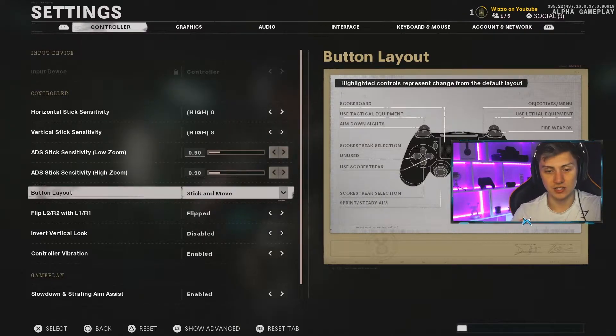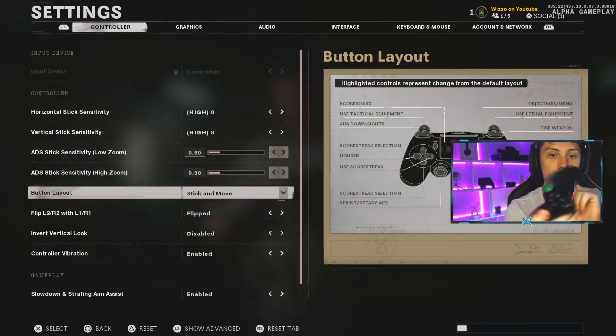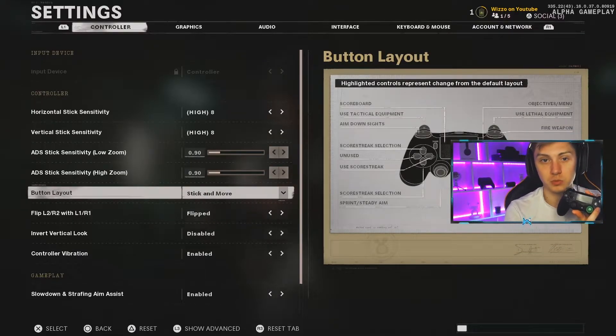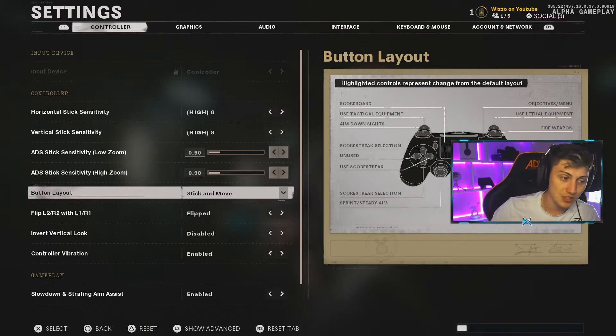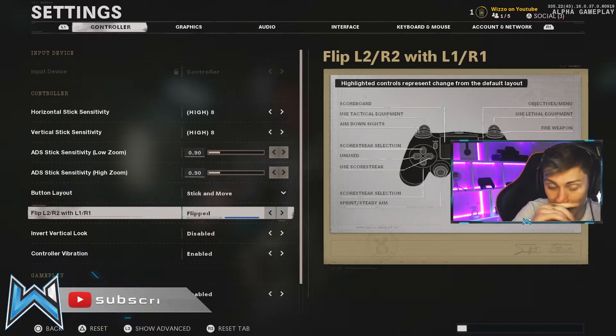A very controversial one which I love - ever since I found out this was a thing in Modern Warfare I've been using it. Previously I played with an Xbox One Elite controller and a PlayStation Scuf, and I used to play on Tactical. But there's a button layout option called Stick and Move, which effectively lets you jump by pressing down the right stick. On the PlayStation controller, that's your aiming stick - press it down and you jump, then you melee with the X button. Everything else is standard. You don't need a Scuf, paddles, or to play claw. It's an absolute game changer and works on Xbox too.